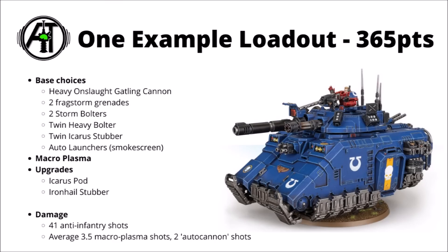Putting the Repulsor Executioner together — for 365 points you get the Macro Plasma, plus the two additional upgrades (the Pod and the Stubber), totalling a pretty whopping 41 anti-infantry shots, an average of 3.5 Macro Plasma Incinerator shots, and 2 autocannon-style shots from the Icarus Pod. It's surprising how close this is to the standard Repulsor. For the additional 40 points investment, you gain around 7 anti-infantry shots and around 1.5 anti-tank shots. Between the two, they're fairly well balanced.